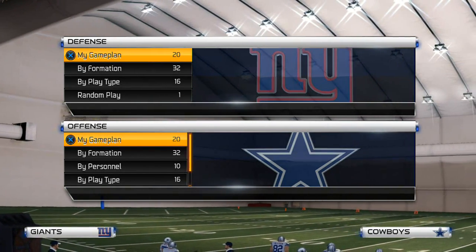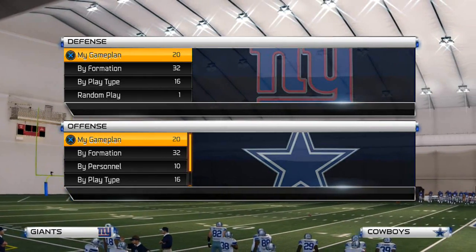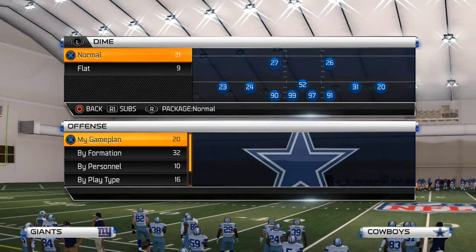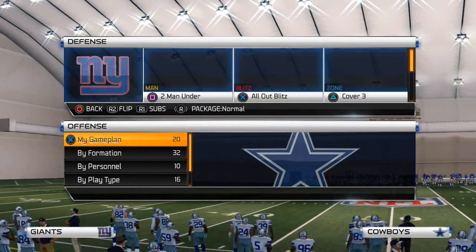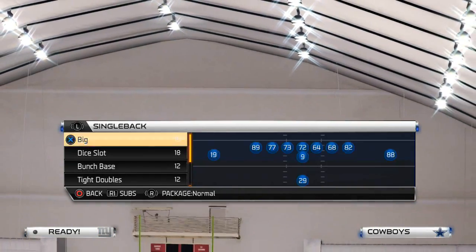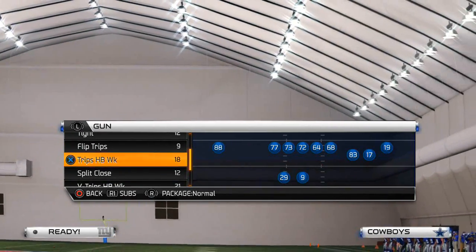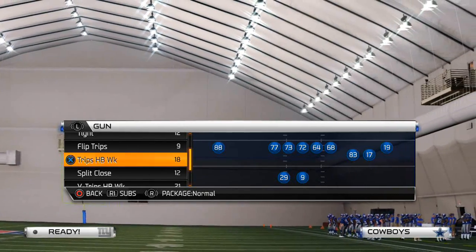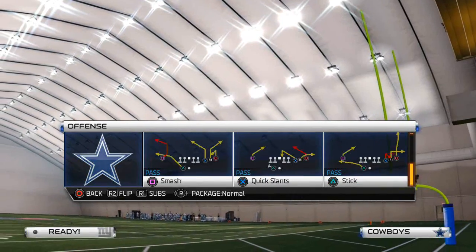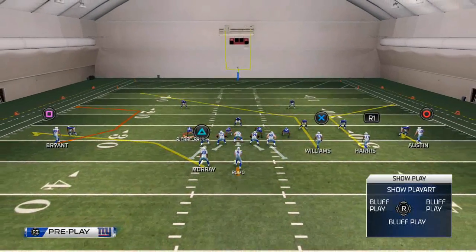What is up guys, welcome to today's video. Today we're going to be talking about how to beat zone coverage from the Arizona Cardinals playbook. The play we really like to use for beating zone coverage is the shotgun trips halfback weak, because that's going to be four wide receiver personnel. The play we like to use to beat zone primarily is the smash play.